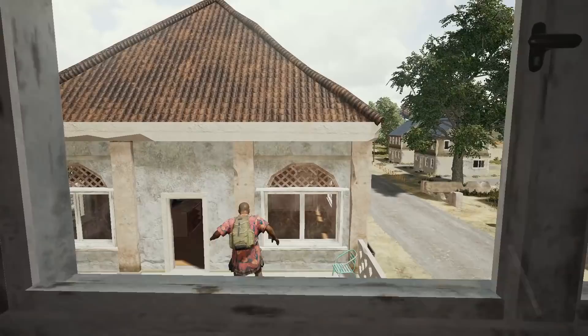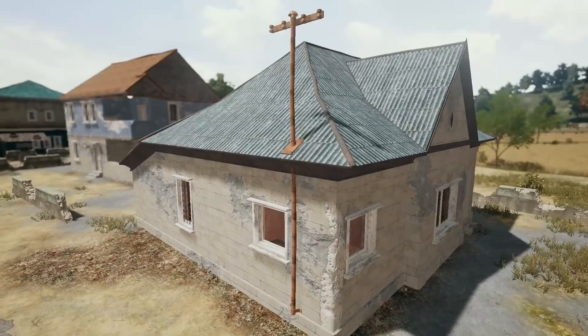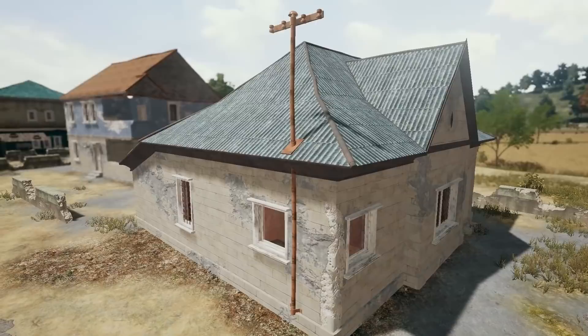Last but not least, a little bonus jump. If you happen to have a car and you're close to the grandma house, you can put the car next to the back door and then just jump on the car and straight onto the roof. It's a neat trick especially for late game.